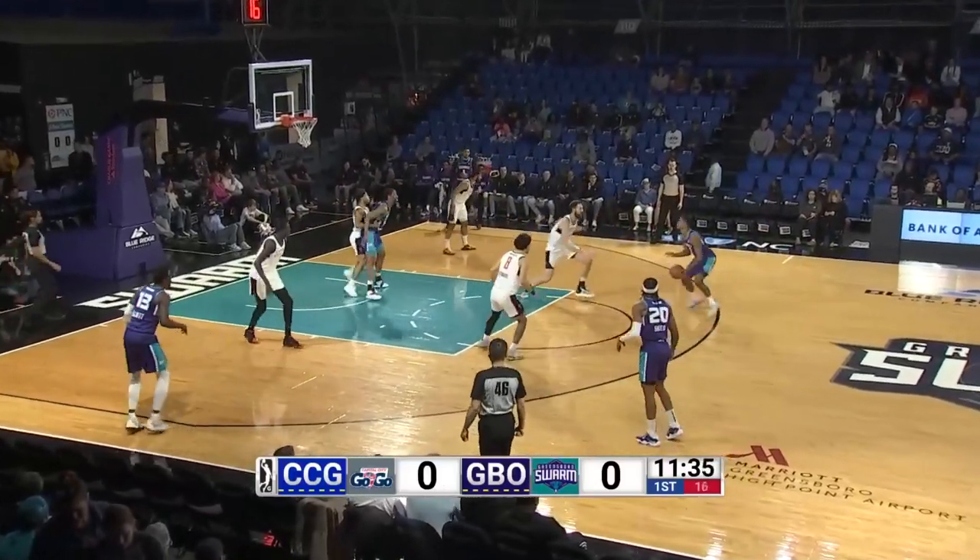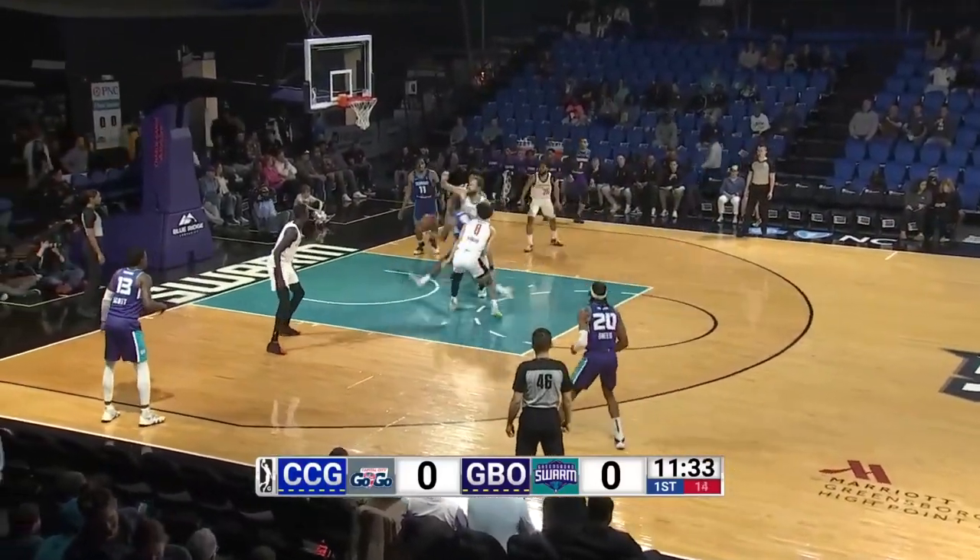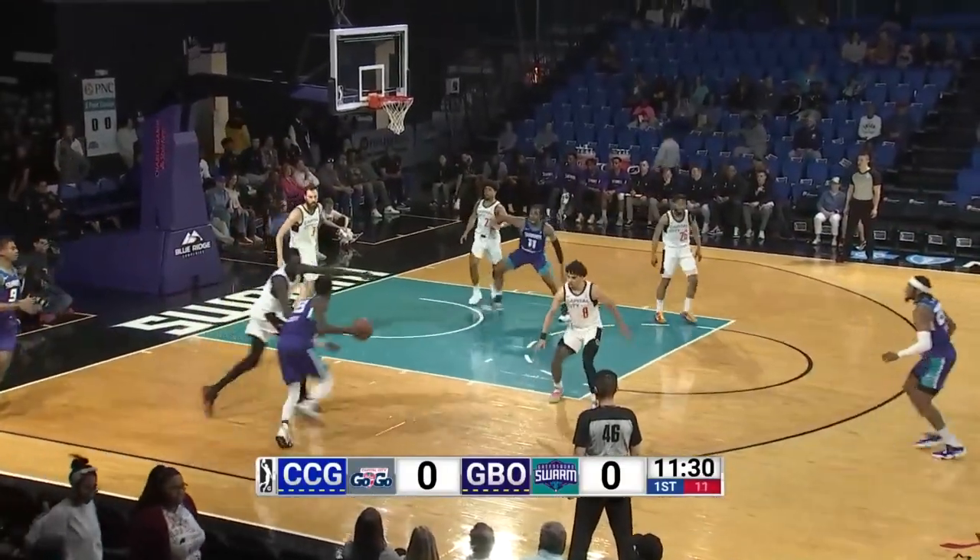Man-to-man defense here in a half-court set by the Go-Go. Maladon at the top of the key, dancing on the dribble, drives inside, hangs in the air, plays it left wing in the corner to Trev Scott.